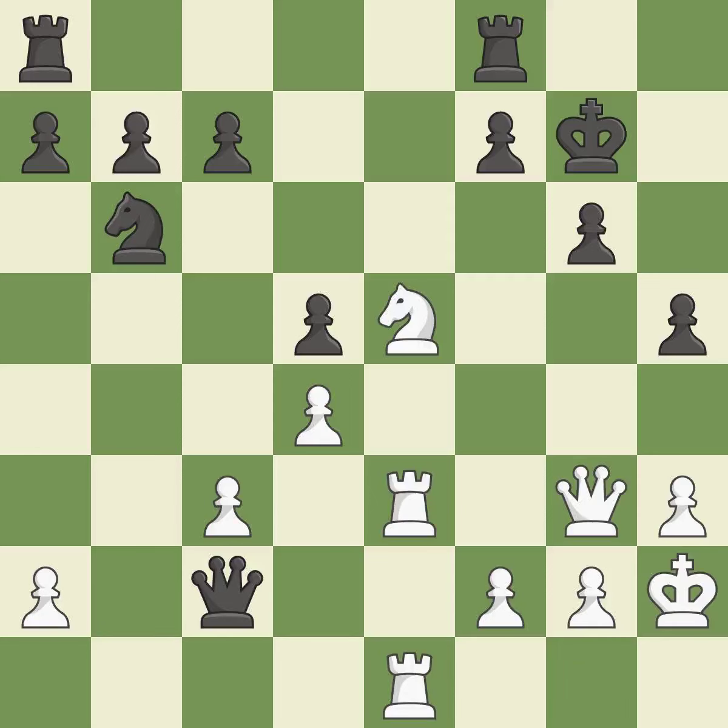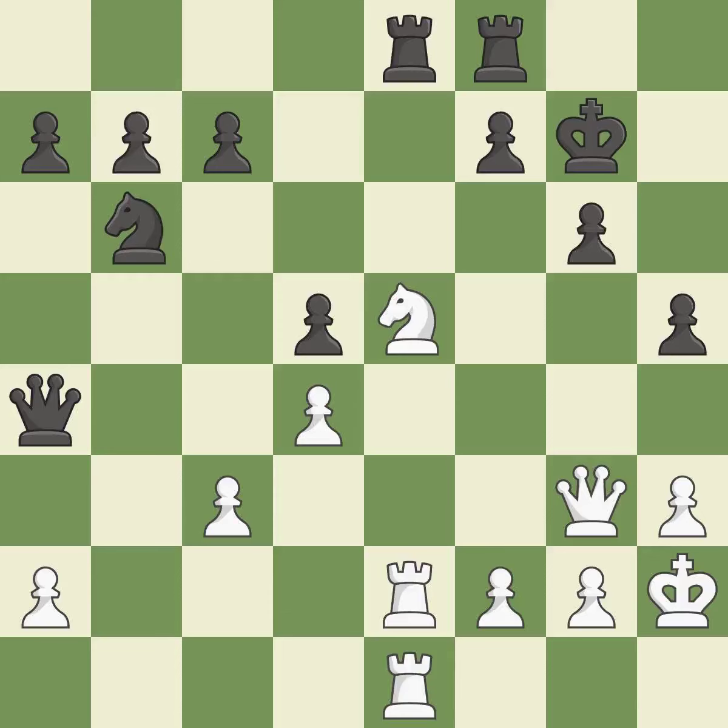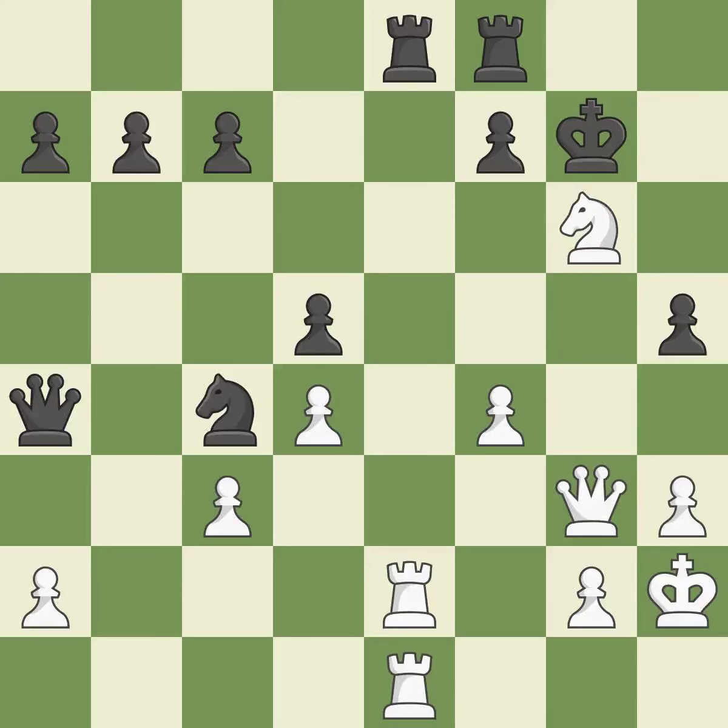Very precise. A rook enters the action after developing outside of its starting square. This secures a pawn. The queen is now on a square that is more secure. Perfectly on point. Not the finest — it is incorrect. That was a great move and very hard to find. It is brilliant.